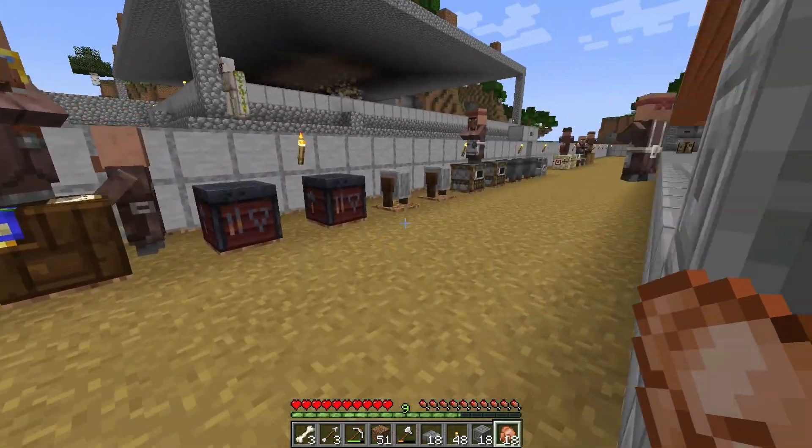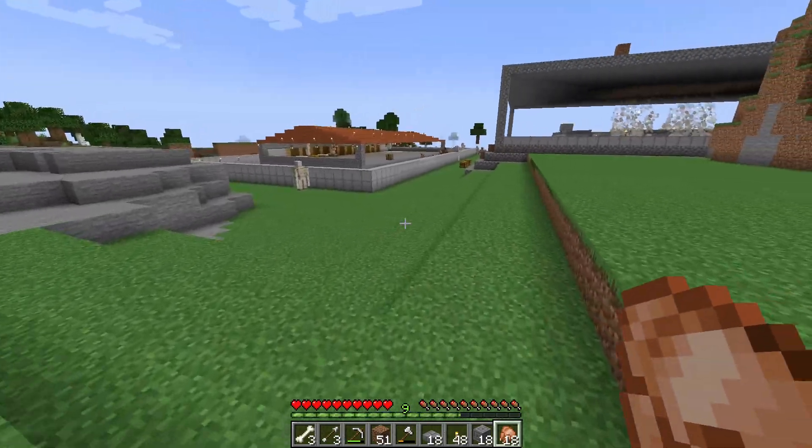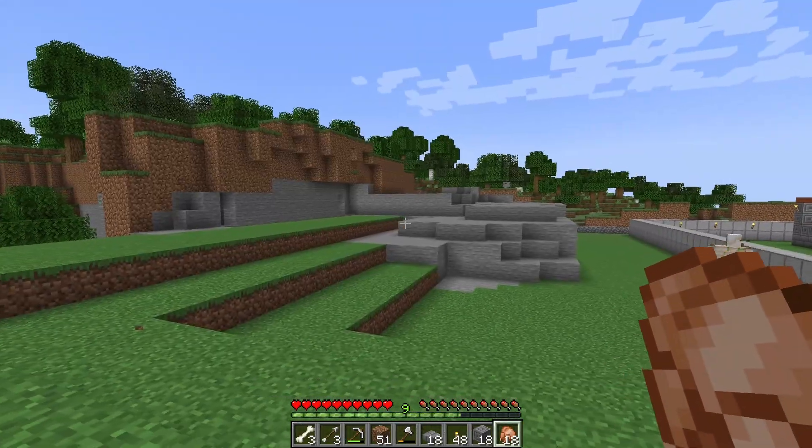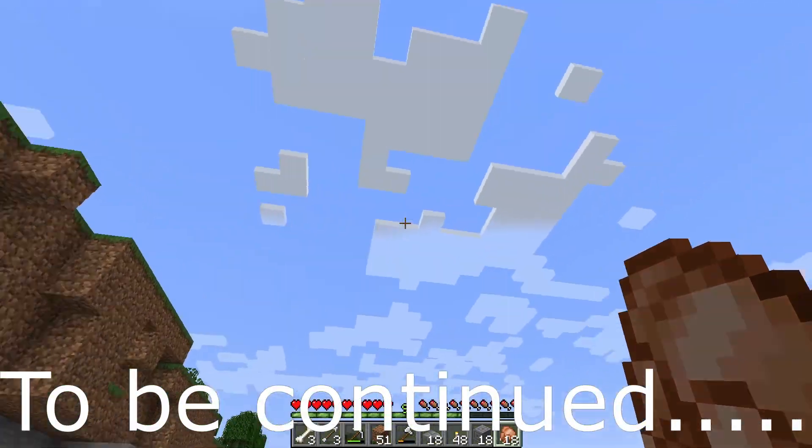We have almost 30 different types of traders. The viewing stand is what we need here. If you don't like this video today, then you will see the next video. I'm going to go and create an infinite XP farm. Goodbye!